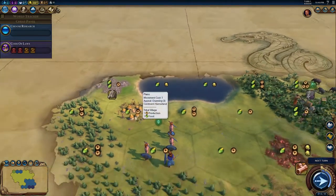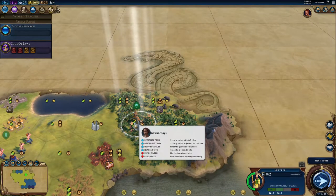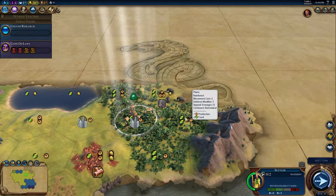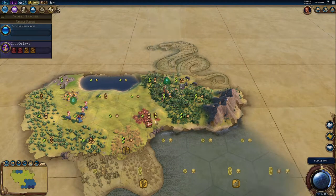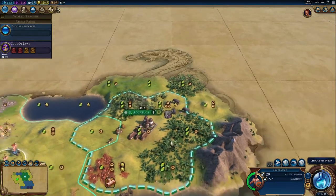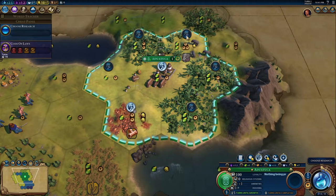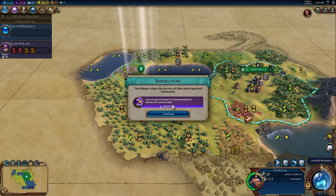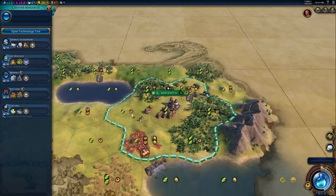I'm going to move my settler over here, and we found a tribal village, which hopefully can get us either a recon unit or some gold. An important thing to note when playing as the Gauls: you're not able to put specialty districts one tile adjacent to your city. For example, a campus would have to go further out. Now we can found the city — it will remove the rainforest, but that is fine. We will choose our first research, and I immediately go for Mining because we can put mines on hills and expand borders.